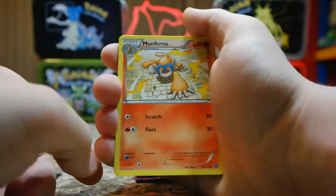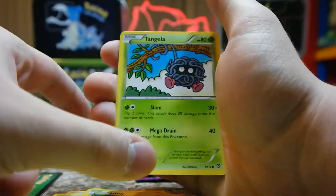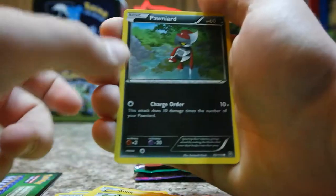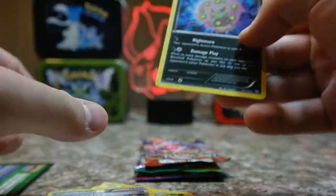So Steam Siege — we have a Swalot, a Monferno, Ninja Boy, Rockruff, Larvesta, Joltik, Tangela — I love Tangela — Pawnard, reverse holo Steel Energies, and a Spiritomb.